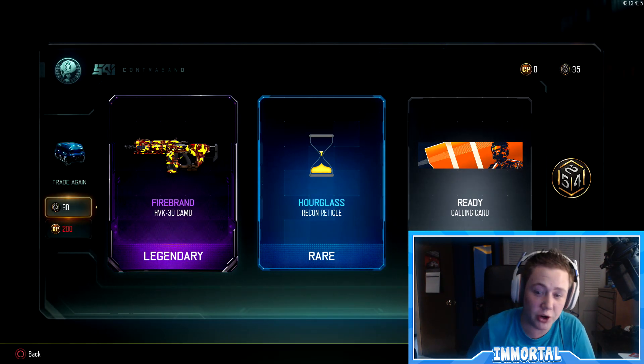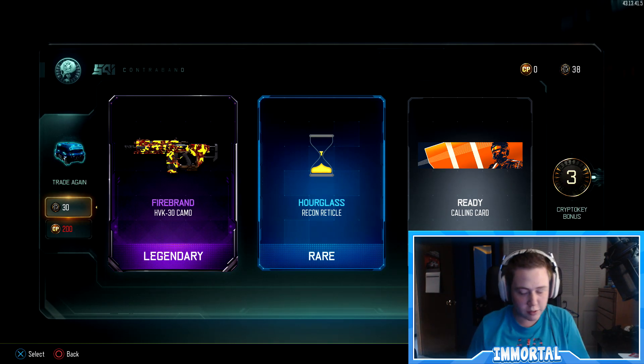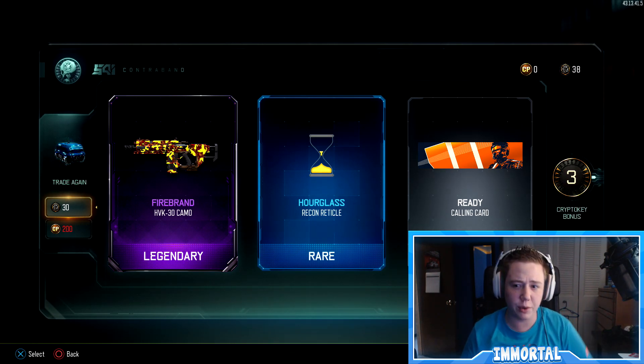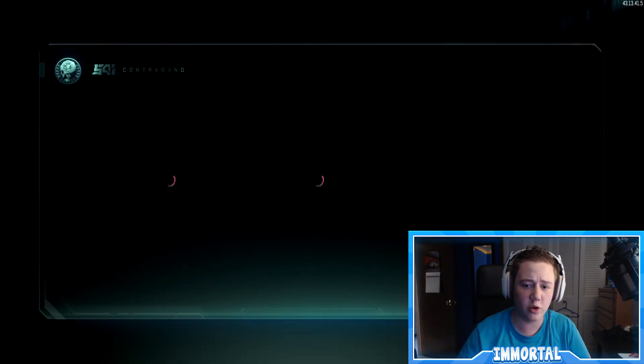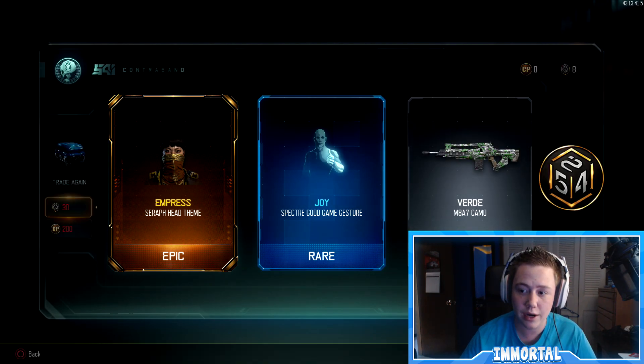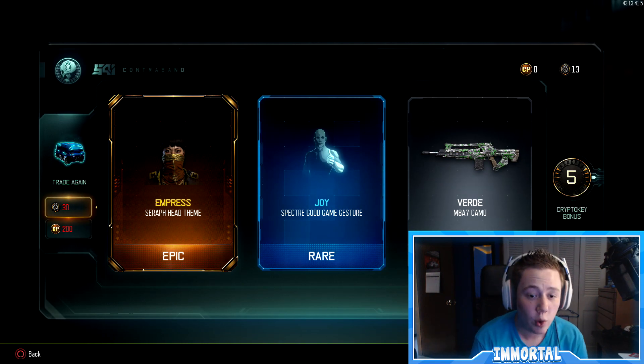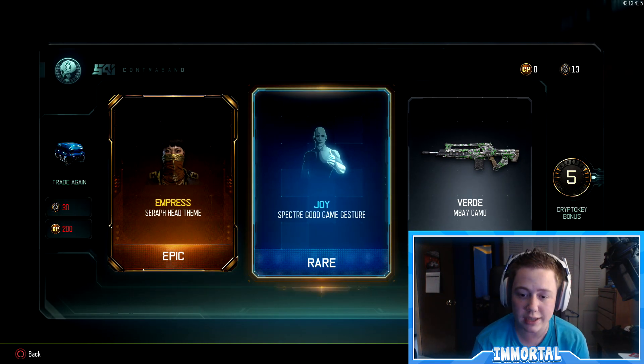We got the Firebrand HVK-30 camo — another really good looking one — plus three more bonus crypto keys. It's the moment of truth: how many bonus crypto keys are we gonna get? Are we gonna get enough to open up another rare? We got the Empress Seraph head theme and five bonus crypto keys, so we're gonna be able to open up another common. We got the Empress and we got the Joy Spectra — good game.